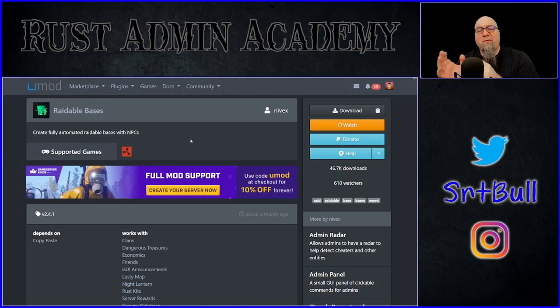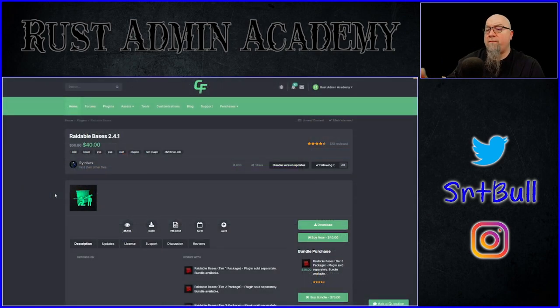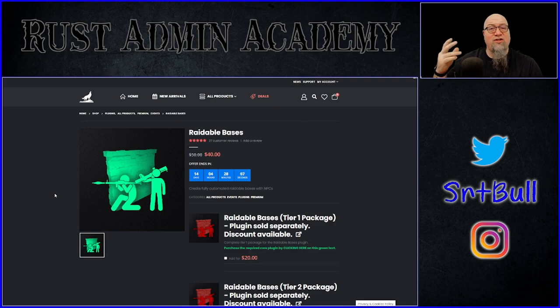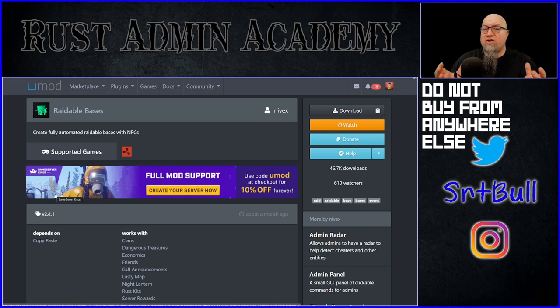Raidable Bases is essentially broken up into two different versions. There's the free version that's available from Umod, which is what you're seeing on my screen right now. There's also a premium version available from CodeFling.com as well as Lone.Design. It just so happens to be on sale on both of those websites. I'm going to put all of the links in the video description down below, and whether you buy from Lone.Design or from CodeFling, just know that you're getting the exact same plugin with the exact same support.